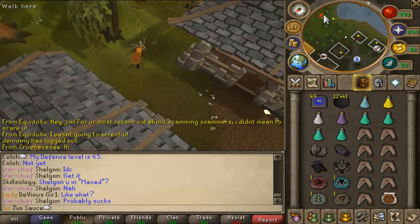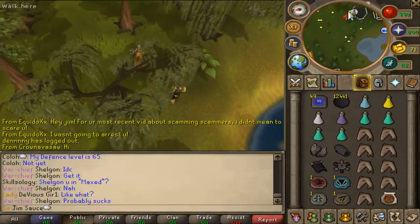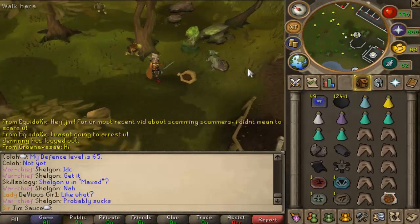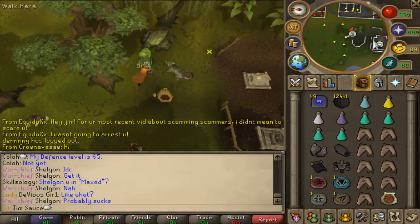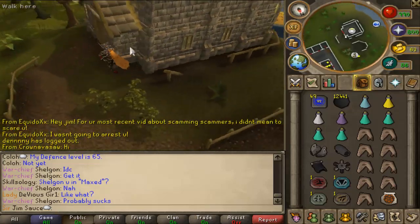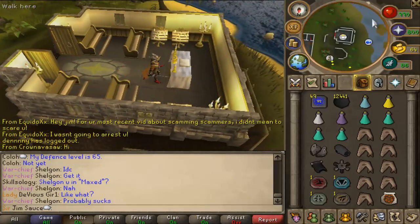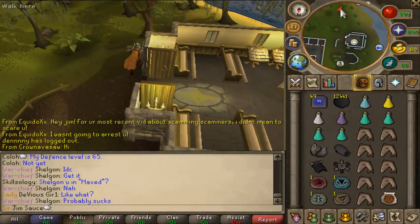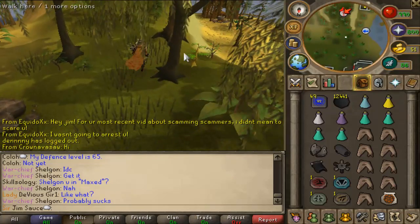There are two key things up here you want to look out for. First off, check if your summoning is all the way up — if it's not, summon here. And then once you're running back, if you don't want to take the time to run to your house, you don't have to. Just come inside here, pray at the altar, and you'll be full prayer points.